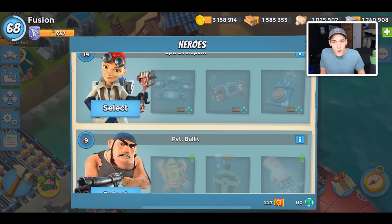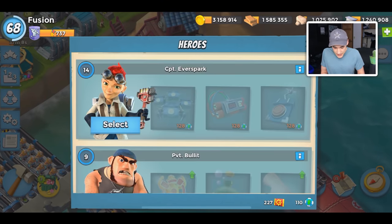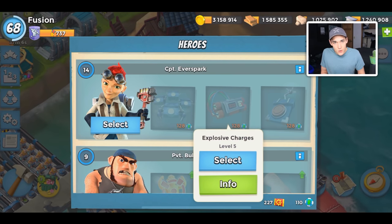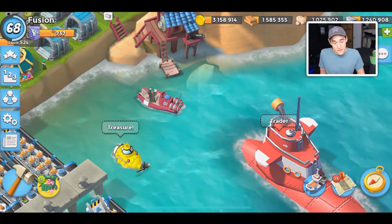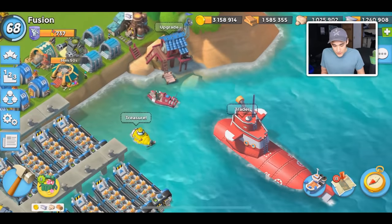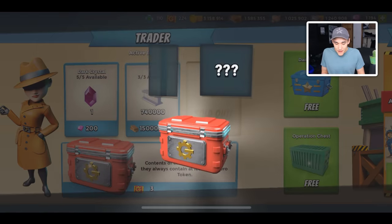Ever since the new Captain Ever Spark update — well, it wasn't an update for Ever Spark, but we got a new level of Captain Ever Spark. We brought her up to level 14, and in doing so we unlocked a new level of all of her abilities. So we can upgrade her explosive charges to level 6 after this video, and I probably will. I like explosive charges — I know a lot of people don't really use them, but they're pretty fun to play with. Maybe we'll do some attacks after we open up these 75 crates.